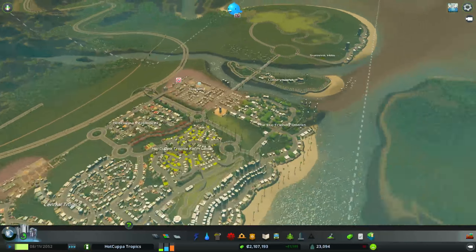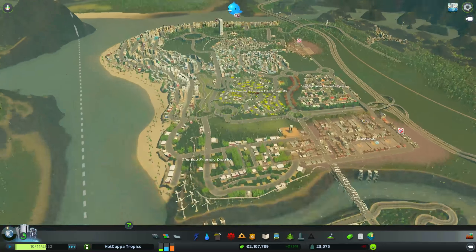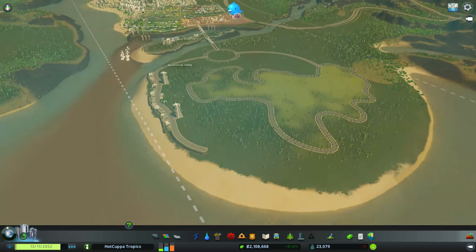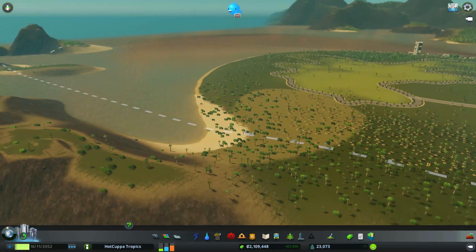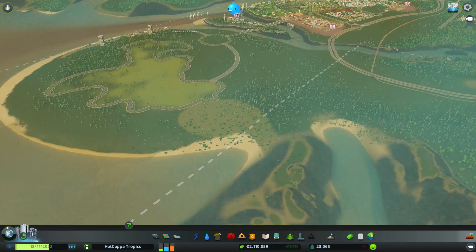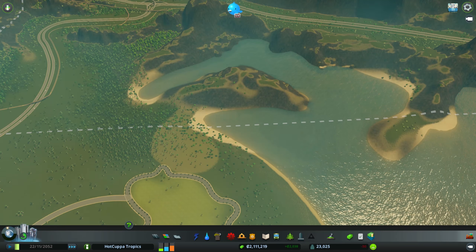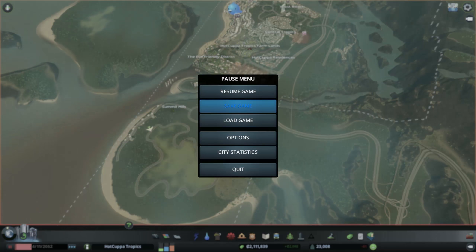We'll look at the city, figure out the main problems, and get more residences in — we have residential demand so we'll focus on that. In the next episode we'll continue expanding this island into a freaking beautiful luxurious green area. Except for the oil district over here, which will temporarily pollute the surroundings — but once we've sucked all the oil out we'll regenerate the land and turn this cove into a beautiful holiday destination.